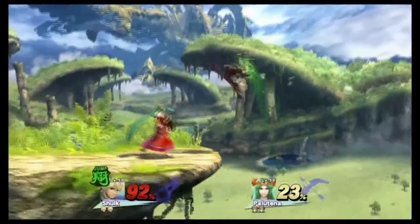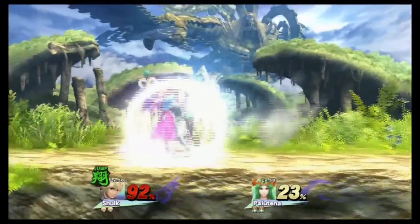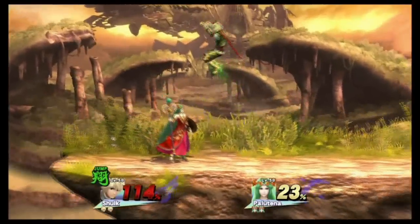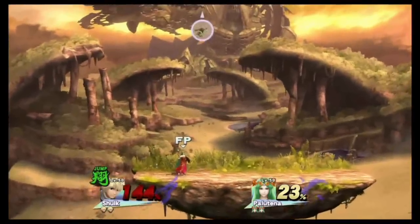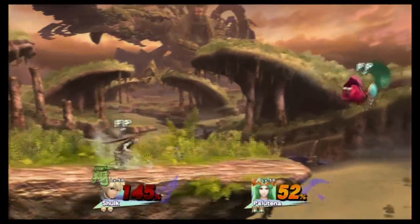He gets grabbed and he goes into jump mode. Shulk is kind of starting to get his mode things down, and he gets thrown again — barely dodges the pillar. That up smash, that's so good. Careful Shulk, you don't want to land on that thing — that thing hurts.